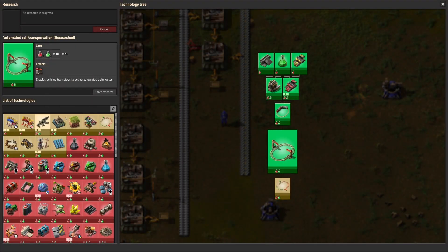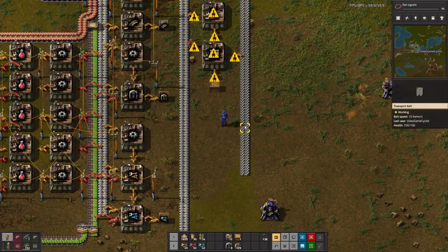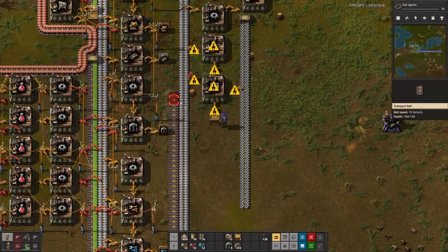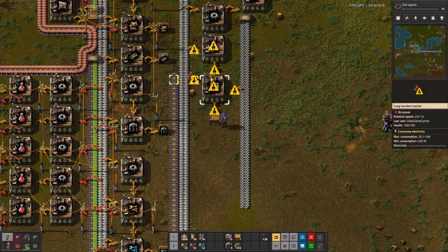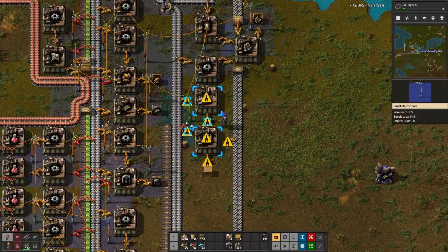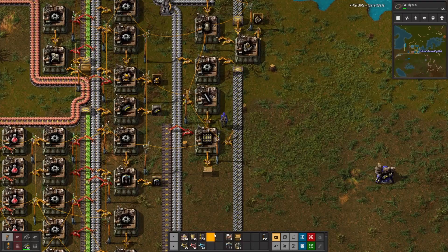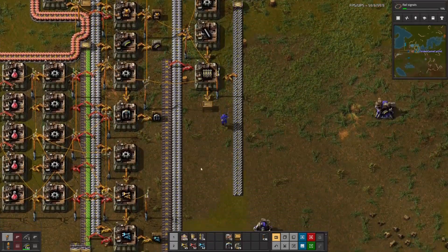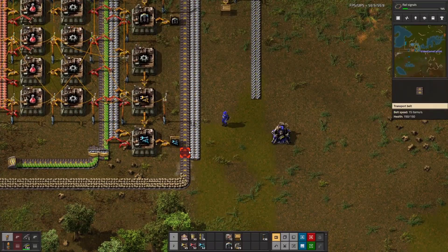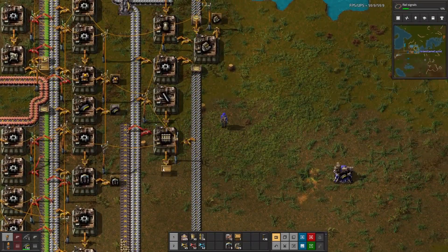We now have train stops available. Rail signals — boom, get going. And stone right there for that guy. Let's bring the power. Let's get stone up there. Okay, rails are done.